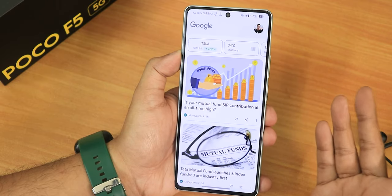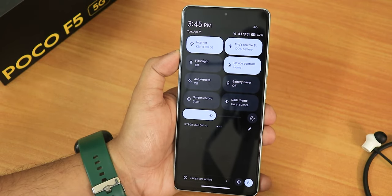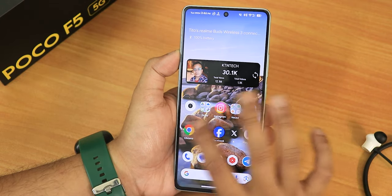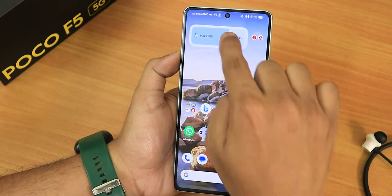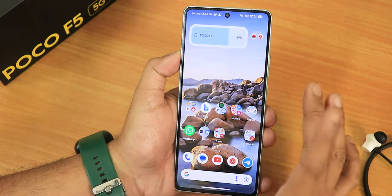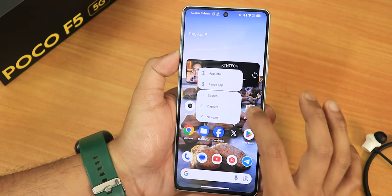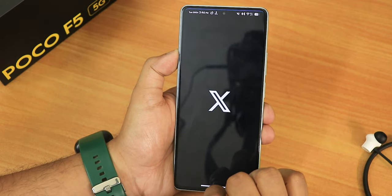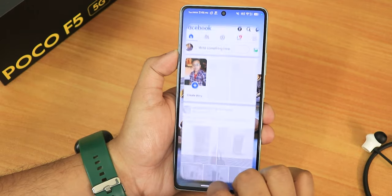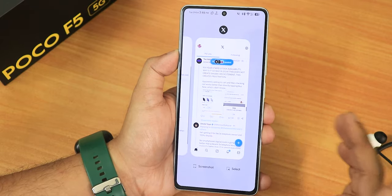The stock launcher is the Pixel Launcher. To the left of the home screen is the Google Discover page. Swiping up opens the app drawer and swiping down opens the quick settings panel. Widgets work fine, though the battery widget sometimes doesn't show Bluetooth battery levels. Tapping and holding gives multiple options, and opening and closing apps with animations is buttery smooth with no problems whatsoever.